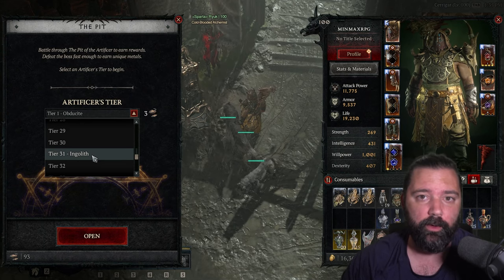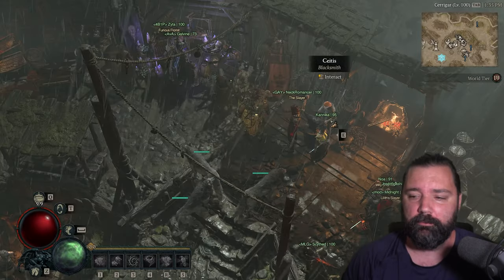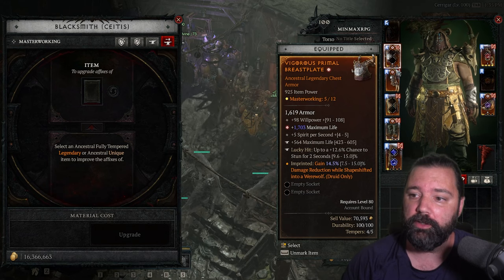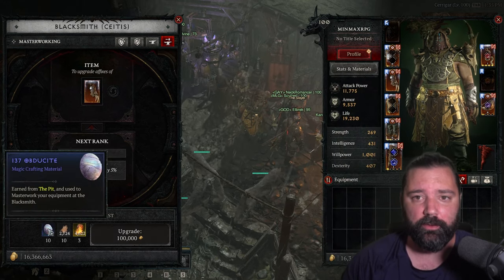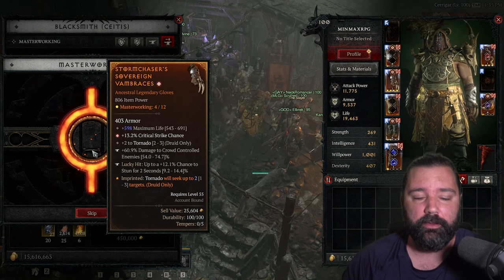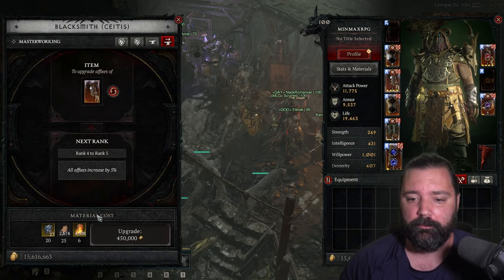After reaching tier 31, you'll start unlocking another material. This is important because when you start clearing tier 31, you'll no longer get the original material you were getting previously. I think that's a negative effect, because when you go into masterworking and begin upgrading pieces, you're looking for that first material and going to be using those to upgrade them. After several upgrades — every four — you'll unlock an additional 25 percent to one of the affixes on your item.